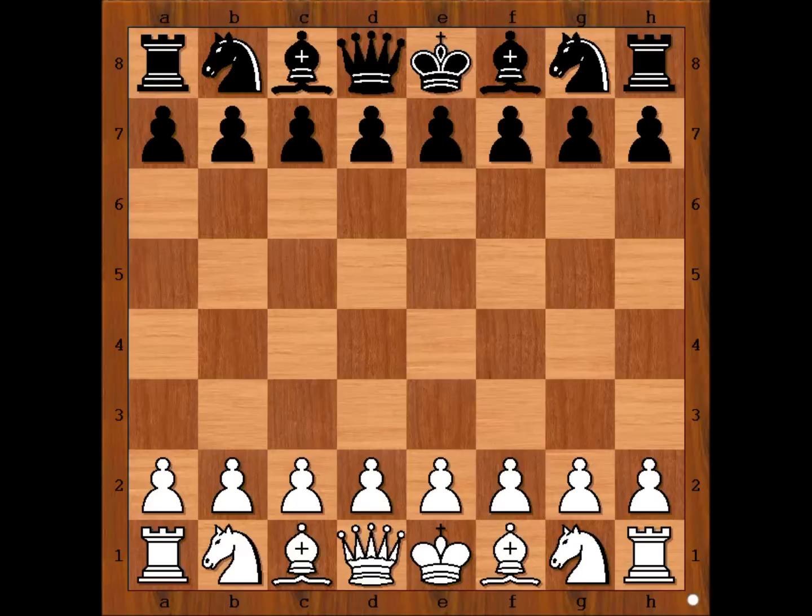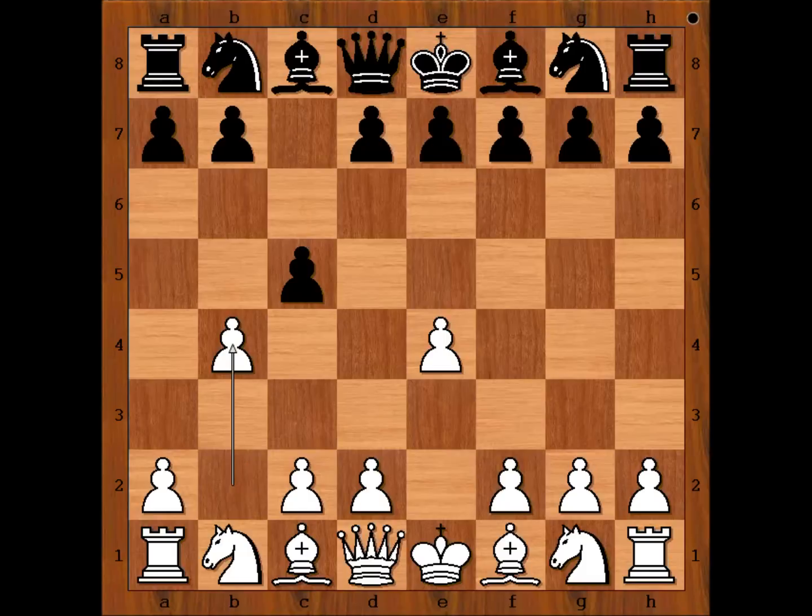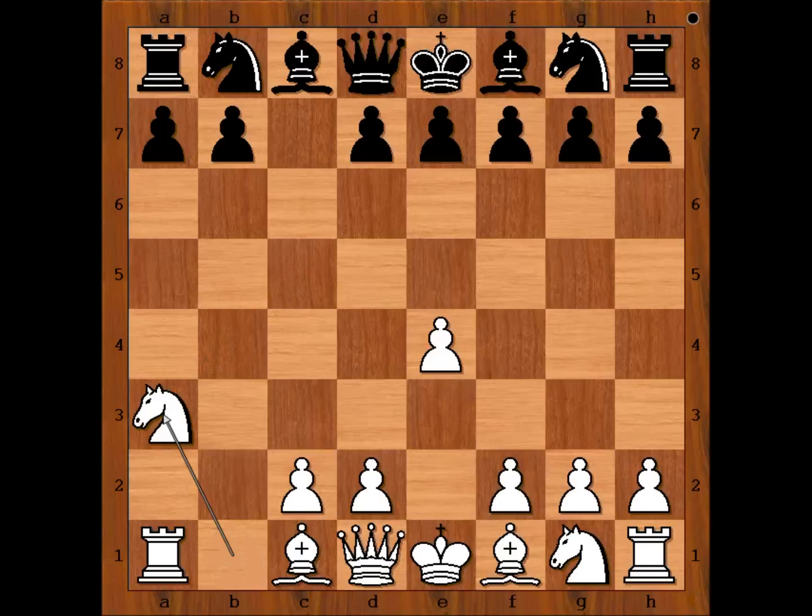Spielmann had white pieces and he started with E4. Gebhardt played C5, Sicilian defense. B4, wing gambit. C takes on B4, A3, pawn takes pawn on A3, Knight takes on A3.